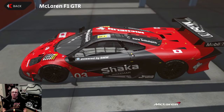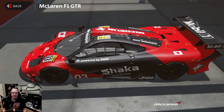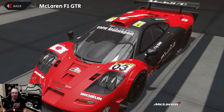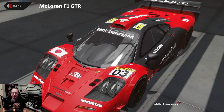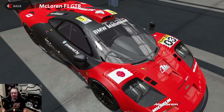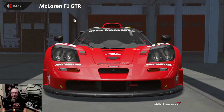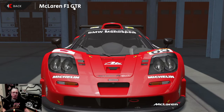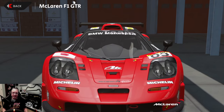Greetings and welcome back to part two of our look at the newly released GT1 pack by Ritsa for Automobilista 2. Today is all about the McLaren F1 GTR and we're taking it out to its debut racetrack, the Jerez circuit. We're going to look for differences and similarities between our first video which featured the Mercedes.